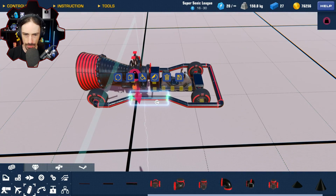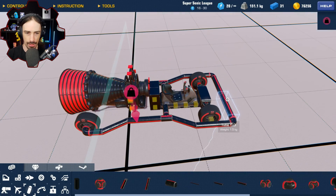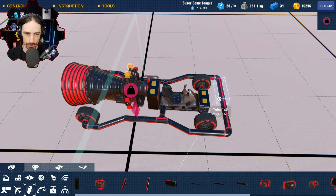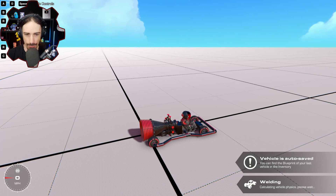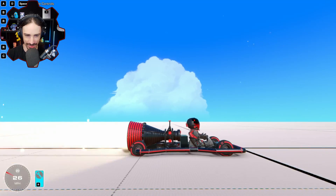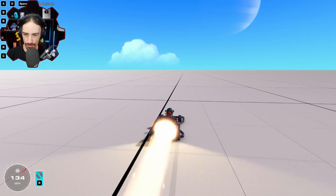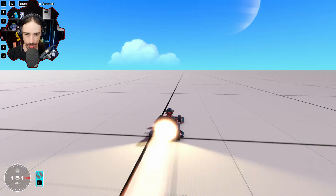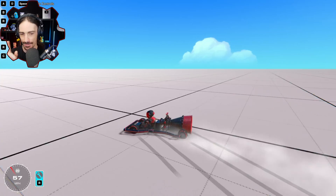It looks like I can have an attachment point here — there we go, now we're all one piece. Let's see if this thing drives as is right now. I have all the basic functionality for going forward. Isn't this crazy how this looks? It goes straight pretty well. This thing has a lot of power but slow acceleration.